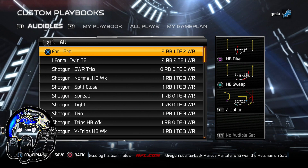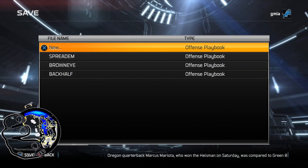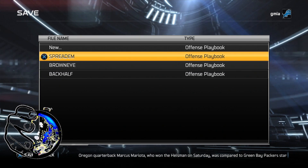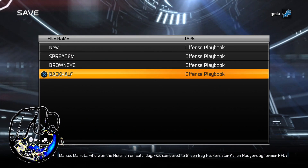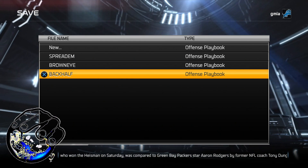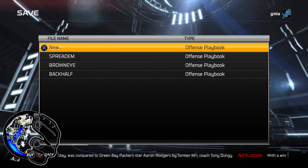So you would simply press options on PS4 — and these are the names of my old playbooks: Spreadem, BrownEye, and Backhalf. Don't judge me — those are the names of my playbooks, it is what it is. You would click on New, obviously, name it, save it. That's it — you got a custom playbook.